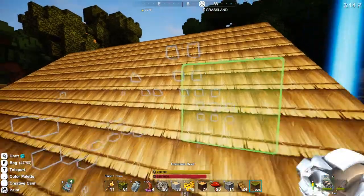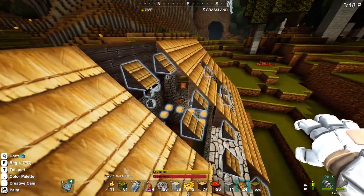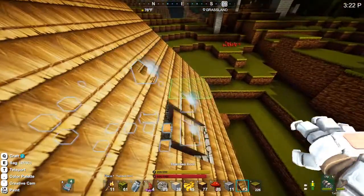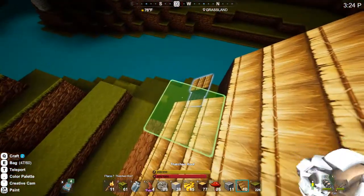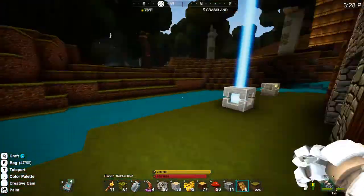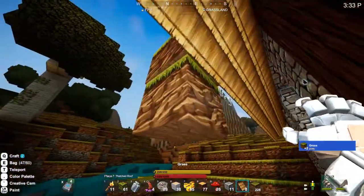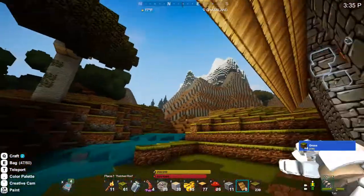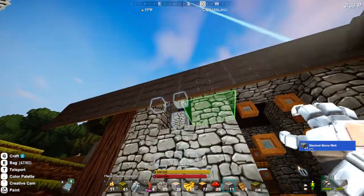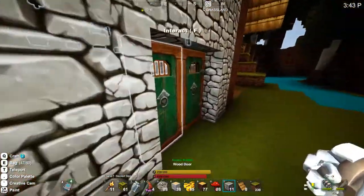A blueprint does make it a lot easier — otherwise you'd have to rotate and place certain blocks individually, so this makes it a whole lot easier. I think that's just about all of the basic roof. We might be missing some pieces inside — we're still missing some stacked stone. Let's actually move inside and do that.